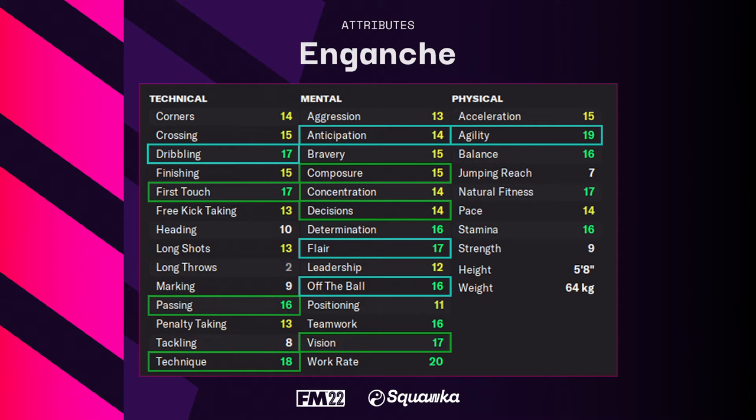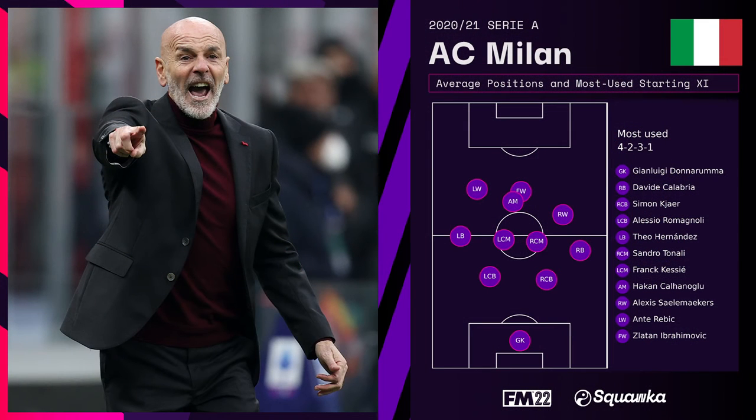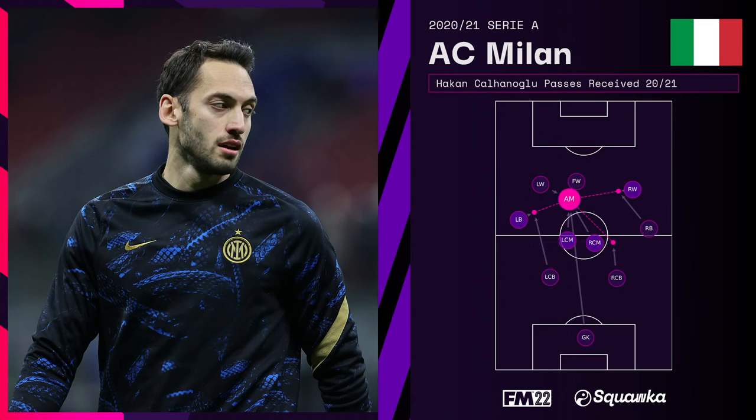As you can see with those highlighted attributes, there's not much emphasis on physical ability. Our first tactical example is Hakan Calhanoglu — perhaps the best example of a classic number 10 last season in Pioli's 4-2-3-1 for AC Milan, deployed in the hole to find the killer pass and split open opposition defences. Calhanoglu registered nine assists and four goals, and created 98 chances — the best return of any player in Europe's top five leagues.